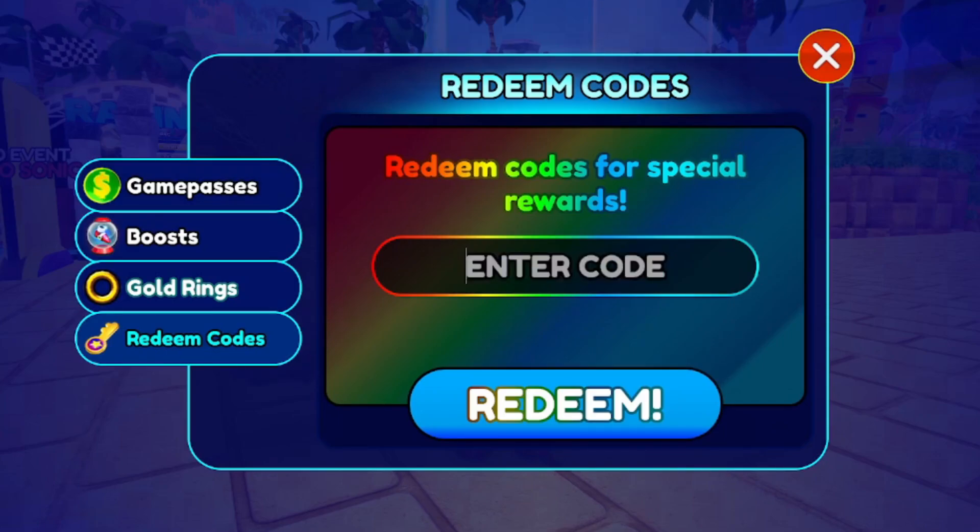Code thumbsup — this one should give you a block c ko. Kos are useful as they let you boost and multiply your earnings. Code amazing35 gives you 30 minutes of magnet, meaning you'll attract more coins. And code 25k gives another 30 minutes of magnet — so a total of one hour of magnet if you redeem both. That's a big advantage for grinding coins.